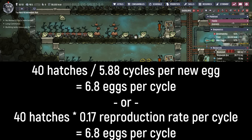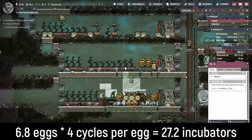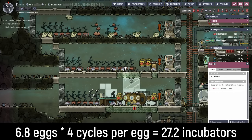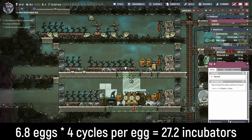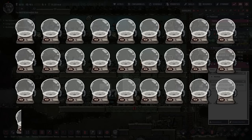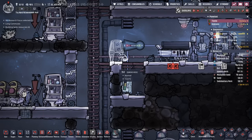Each one of those incubated hatch eggs that's properly lullabied will take four cycles to hatch. So we multiply 6.8 times four and get a total of 27.2. My theory is we need 27.2 incubators to keep up with the demand of the eggs. While I'm trying to expand our incubators to that count, we're going to do a quick stopgap measure.